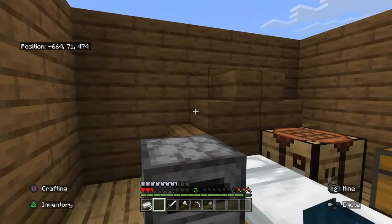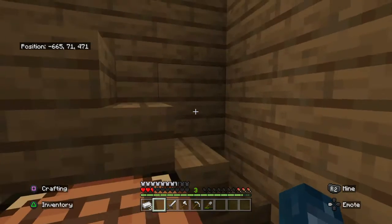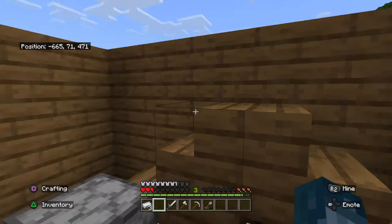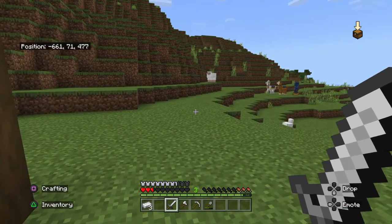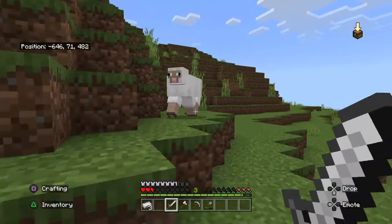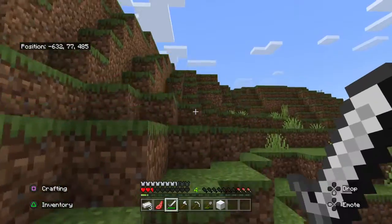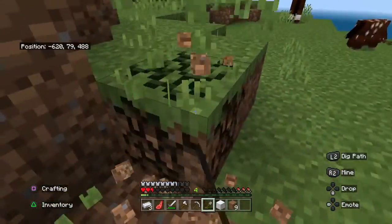So now that we have gotten all of that, we can go ahead and have a snack break — I'll be back in a few seconds. So now that we're done with my snack break, let's get into it. In the second episode I have full iron armor and full iron tools — that is quite OP. Now we can one-shot sheep!